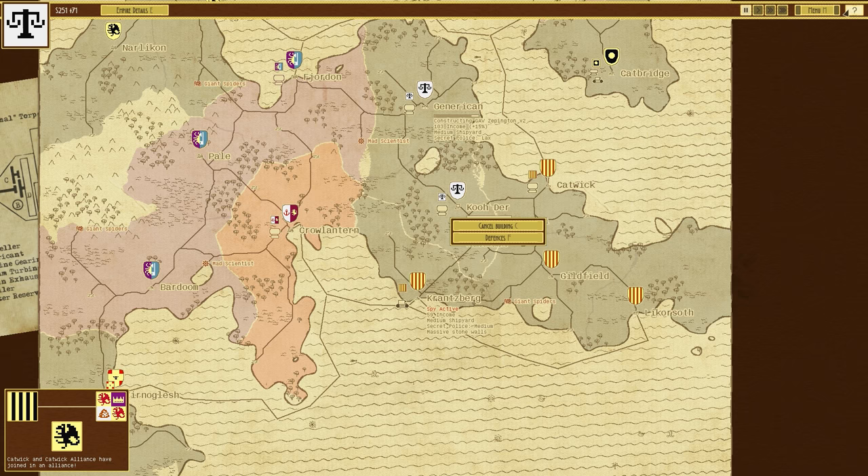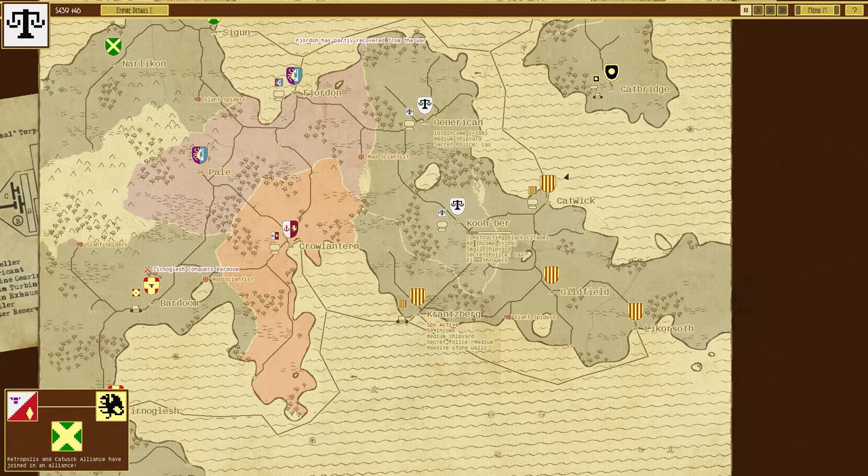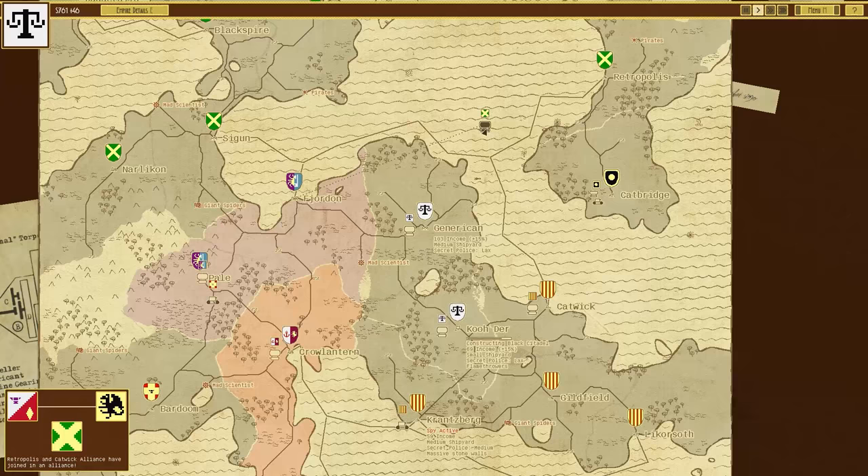What we'll do is build a defense at Coup d'Air. We'll go to defenses, build building, and we'll build a Black Citadel - just a small defensive structure, but it's got three flak and three cannon so it's quite substantial. Retropopolis and Catwick Alliance have now joined in an alliance too, so the ones on the island have joined together as well. A lot of alliances going on, which is quite new with this latest version. It essentially means you can't just sledge one or two and then wait for the others to beat each other up.